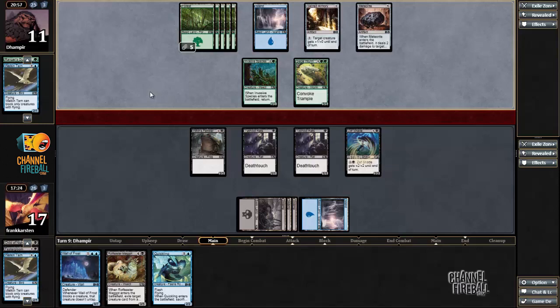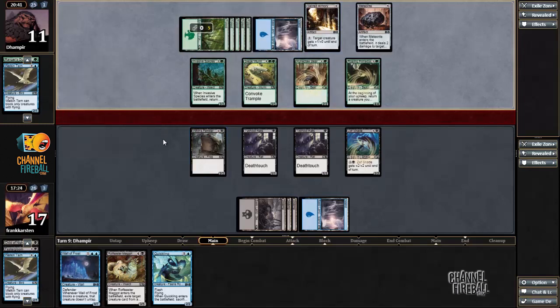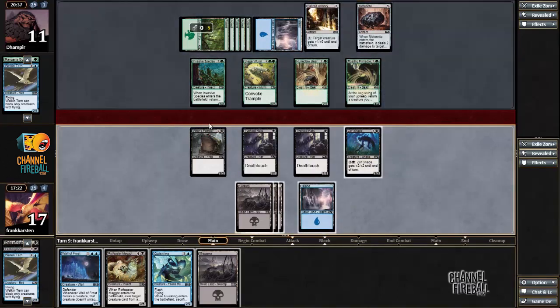We'll see what he does here. Runeclaw Bear — well, that's acceptable. His Sacred Armory will allow him to trade Runeclaw Bear for Witch's Familiar, but that's fine. Roaring Primadox — oh, so now he can go off. He has Invasive Species, bounce it with the Primadox, get back Meteorite combo. A combo that takes a lot of mana, but a combo nevertheless. He doesn't have enough mana to do that immediately — he can only make seven, and if he plays land he has eight. Wait, that is enough. I cannot count. So if he has land, he can make Invasive Species and replay Meteorite.